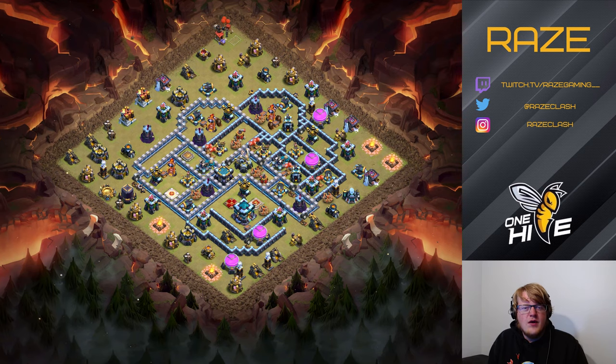Originally I had the town hall where the air defense was, a little bit closer to the inside of the base, which makes it a little bit easier to access from the back side with a yeti smash. So I decided to move it away a bit — that makes you hesitate more when trying to plan the attack, so it should make it a little bit easier to defend in CWL or Legend League.